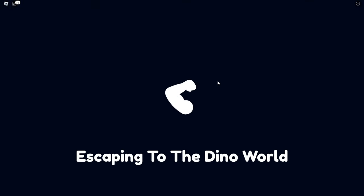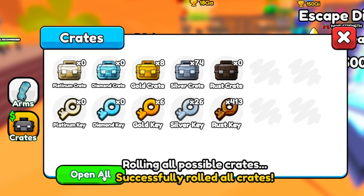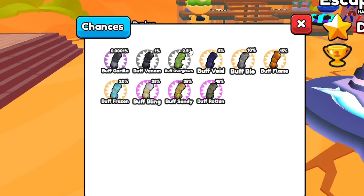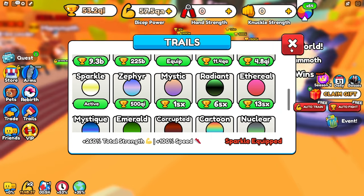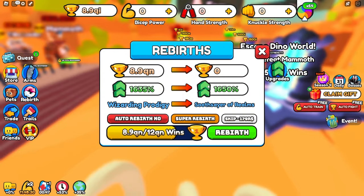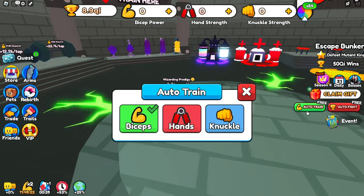We can also do some more rebirths and open some more arm crates. We have 17 gold crates to open. We've got an even better arm: 445% — I think that's one of the best ones in the crate. We can still get better though. We can also get a 20 QI trail and do some rebirths. Now we're getting a 1,600% increase, so we can go back to training biceps to defeat the next boss.